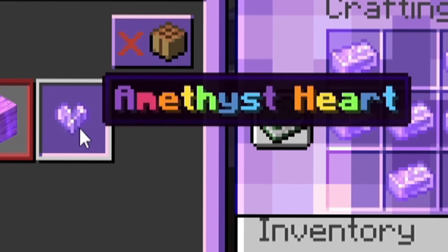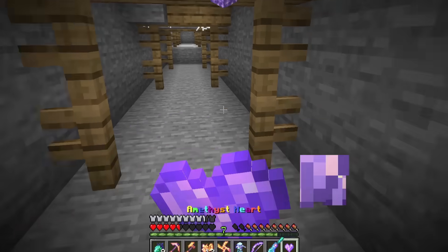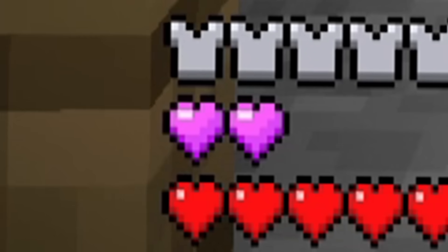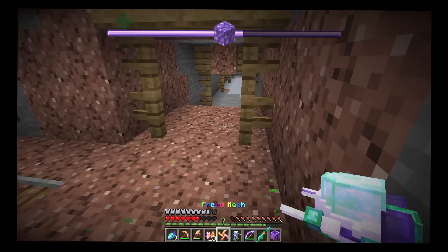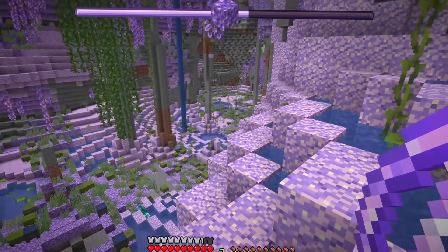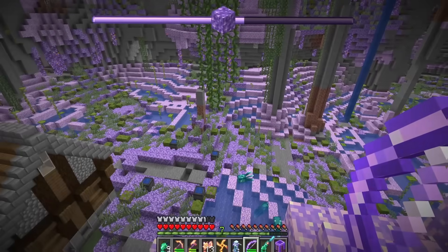We have enough ingots to craft an amethyst heart as well. What does this do? It gives us an extra two hearts permanently, I think. I'll keep digging down. When you take damage it uses the hearts and lets you know. Holy smokes — what is this place? I think I just found an underground amethyst cave!